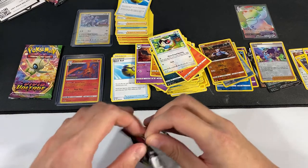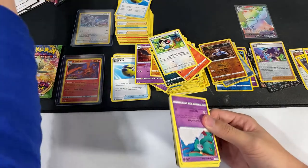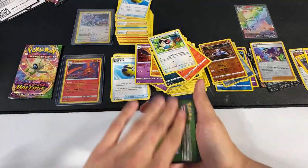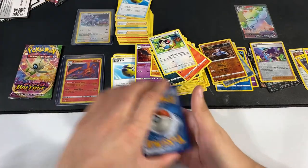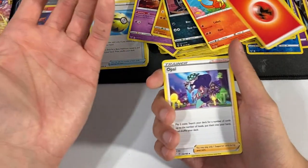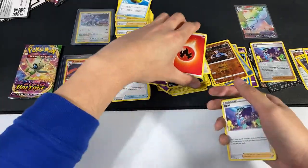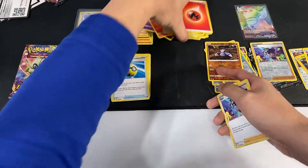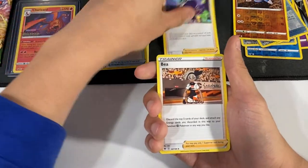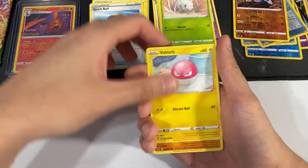Wow, this is a really good pull so far. This was by far one of the most amazing sets I've ever opened — because I got the Charizard, I got my favorite promo card, and then I have a VMAX Rainbow Rare. I'm tempted to continue opening Pokémon packs. This is supposed to be my last opening for a while, but it's fitting that we're pulling so many good cards.